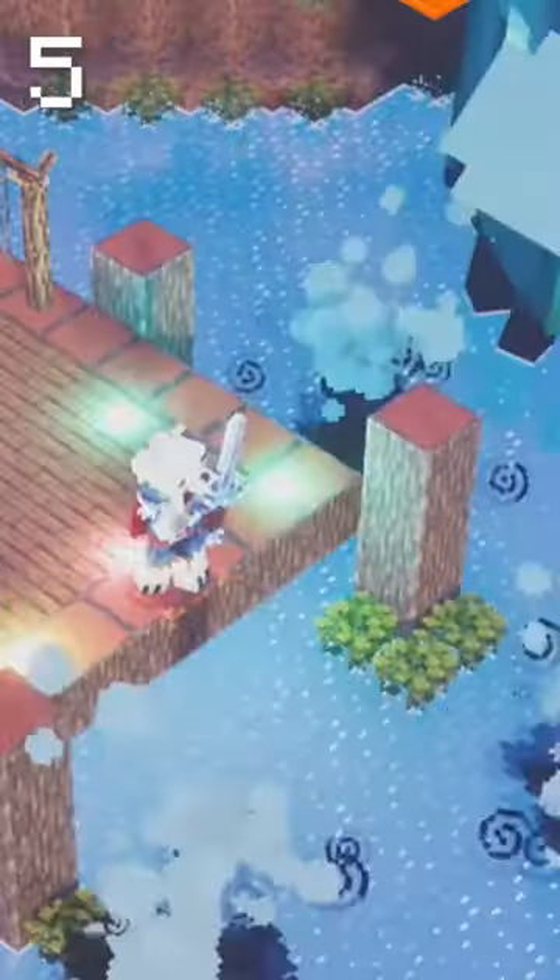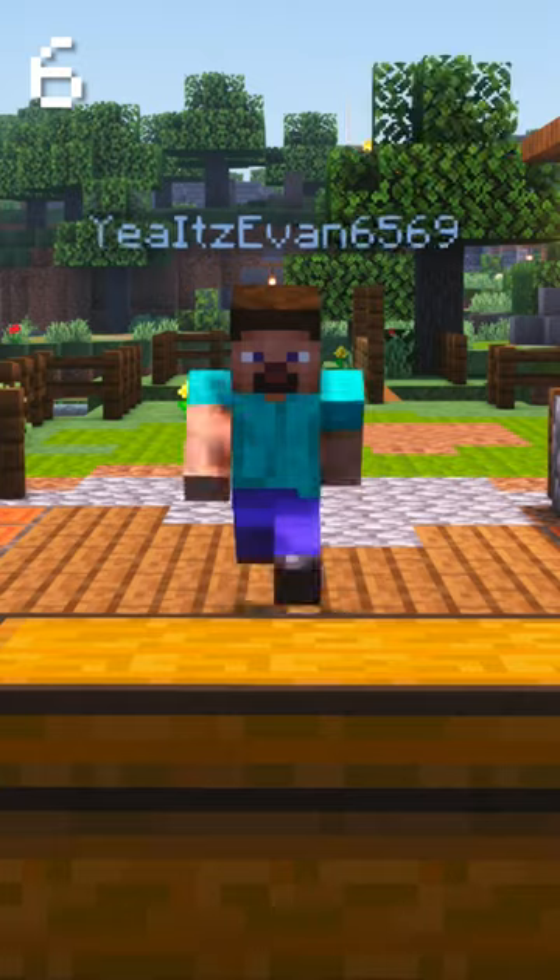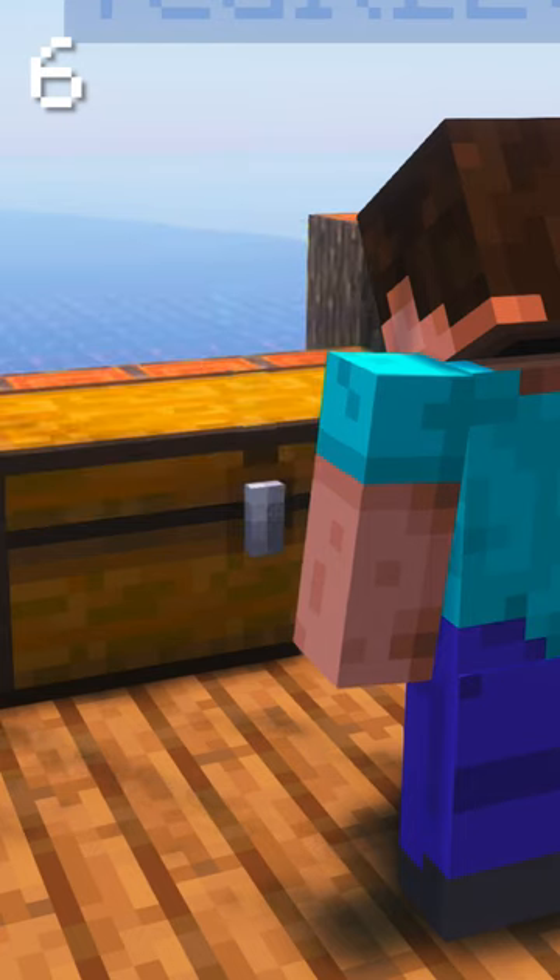Aponymous Squid, one of the weirdest and hardest achievements to get in the game, is found in Squid Coast. There are two hidden chests and one obsidian chest hidden in Squid Coast.